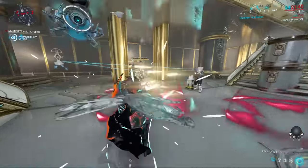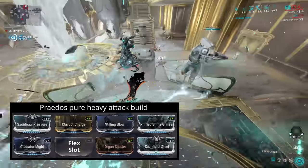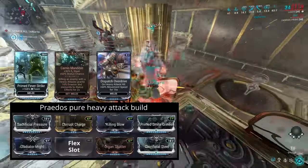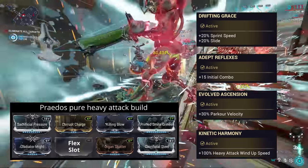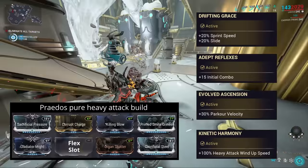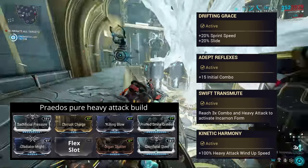Lastly, if you want to go pure heavy attack with no need to build even a little combo, you can use this fourth build. We trade out Blood Rush for Corrupt Charge, Focus Energy for Killing Blow, and Reflex Coil for your choice of other Dash Polarity mods. The Adept Reflex evolution for plus 15 combo is a must-have. Kinetic Harmony for heavy attack windup speed is an obvious pick, and then it's your choice of either Evolved Ascension's parkour velocity or Swift Transmute to save having to build combo for Incarnate Mode.